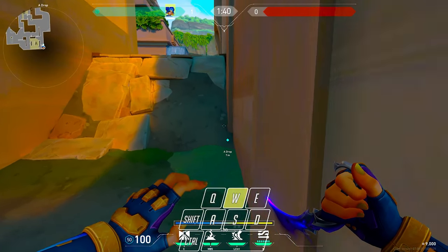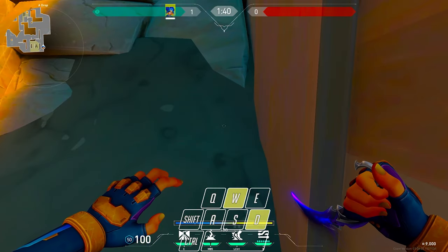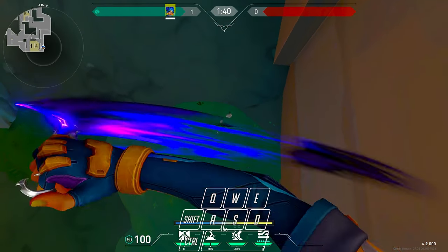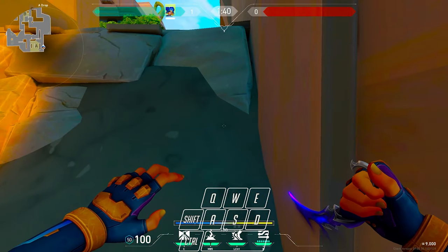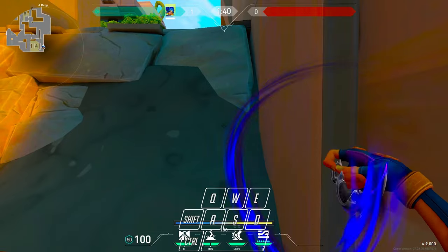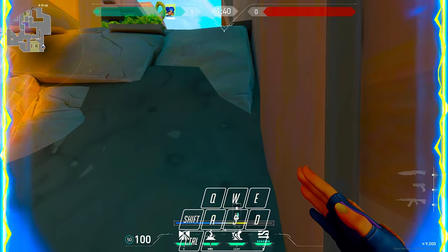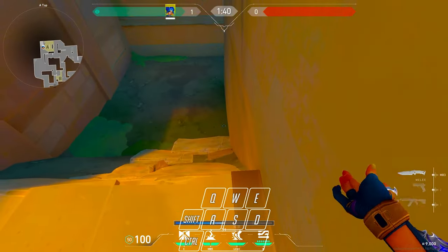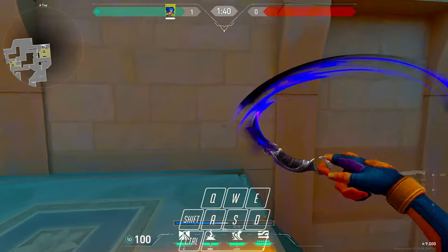Now for this super slide spot, just run, hold W and D to this corner, crouch and let go of everything. You should see it boost you up just a little bit on this mound here. Once you've done that, have your knife out and then press your sprint, tap A half a second before W and then slide. You can also crouch to give yourself a little boost — it helps with consistency.